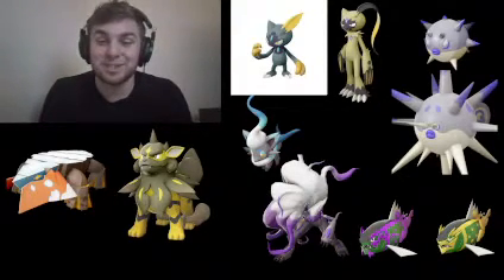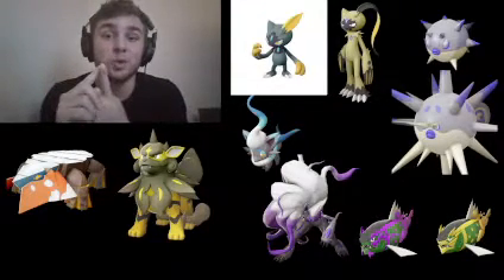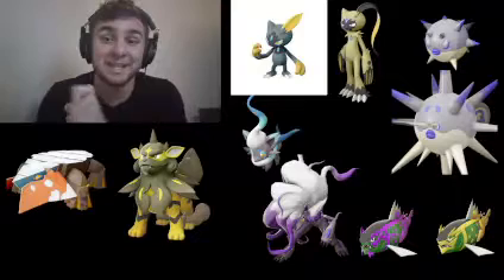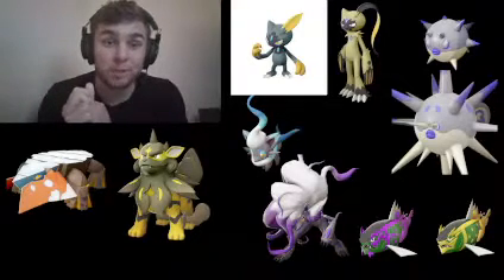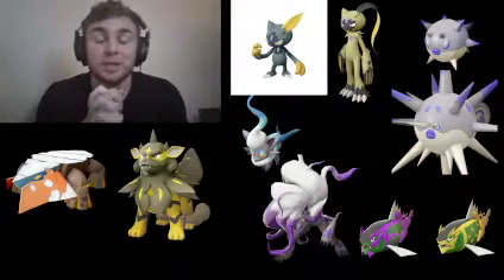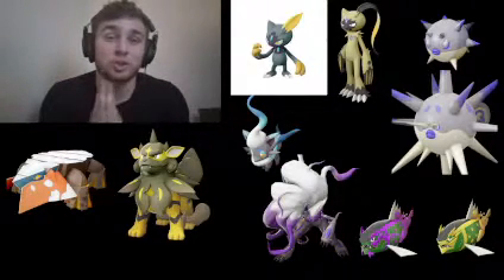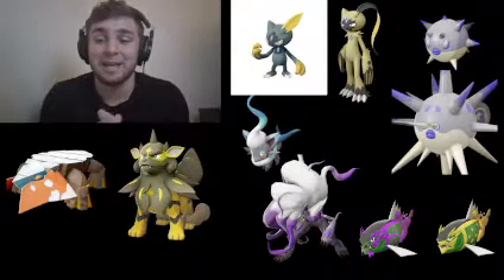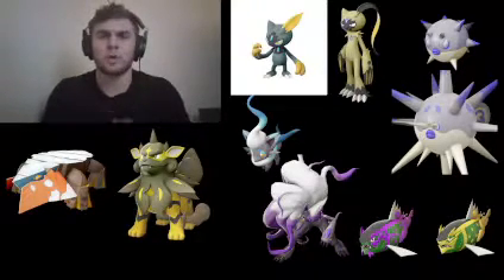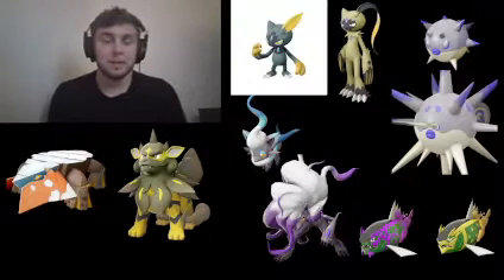This team looks like it's going to wreck. The typings of the last three: Sneasel and its evolution are Poison/Fighting, Qwilfish's evolution is Dark/Poison, and Basculegion is Water/Ghost. I cannot wait to play this game - the graphics and everything just look so good.